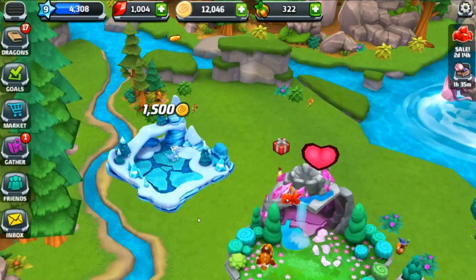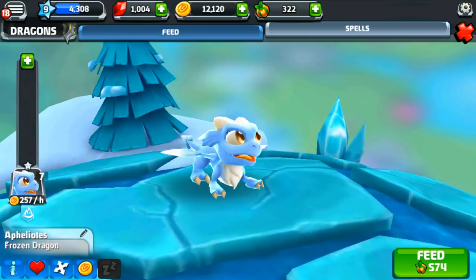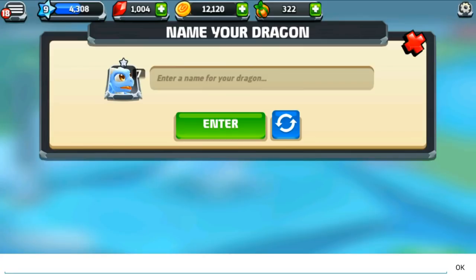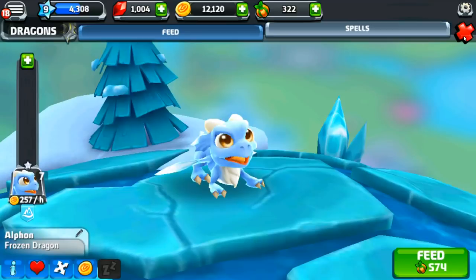I managed to get the arctic dragon and it's so cute! I need some fantastic dragon names — how about Alphan? I'm just going to rename this little one Alphan. So Alphan, you go ahead and stay right here, and I'm going to tell everybody how they can name all of your siblings.